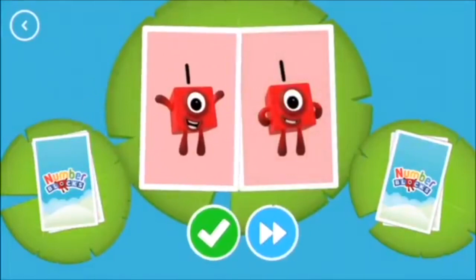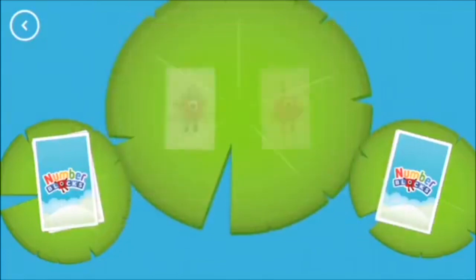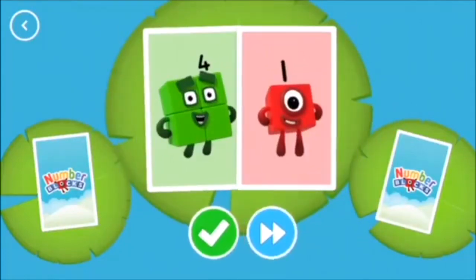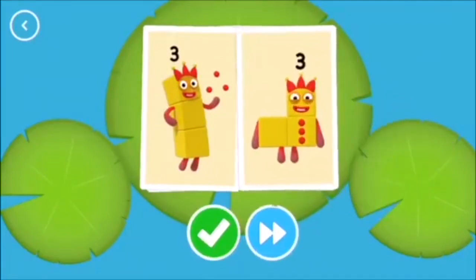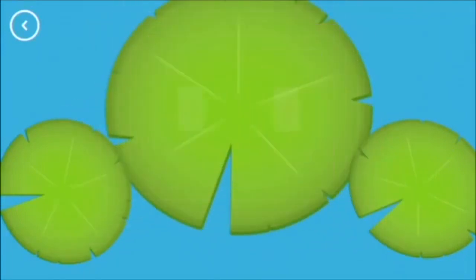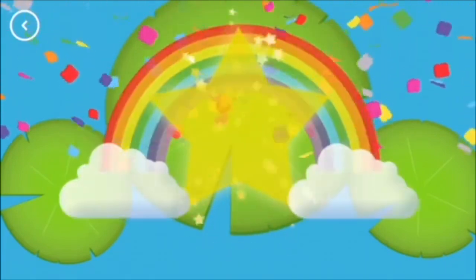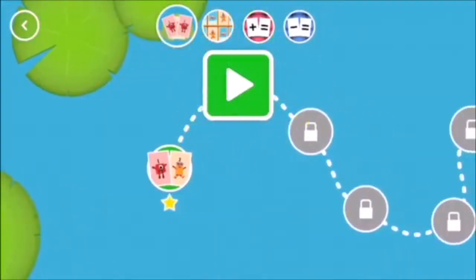One. One. You found two matching numbers. Four. One. Three. Three. Snap. You found two matching values. Two matching numbers. Four. Three. Snap. You found two matches. Well done. You found a star.